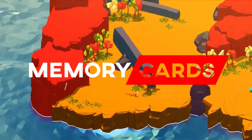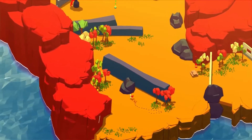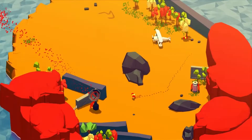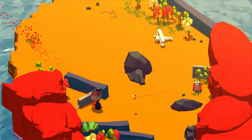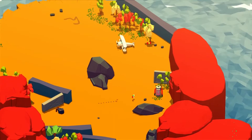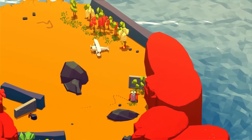Hey everyone, this is Julian, and this is Mugsters. It's a physics-based action game available on Switch that came out near the end of July. There's so much on the Nintendo eShop right now that it's difficult to find stuff worth actually picking up, and Mugsters is a game that's certainly worth taking a look at.